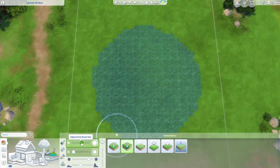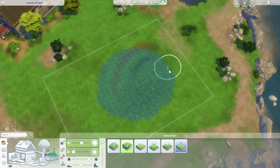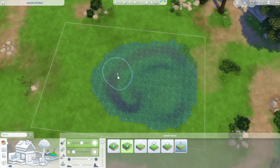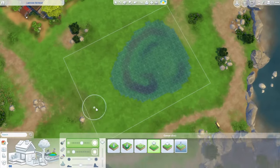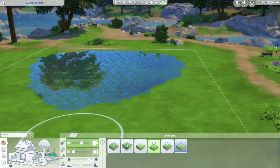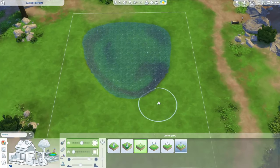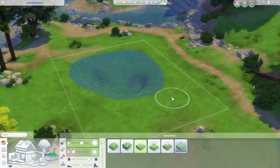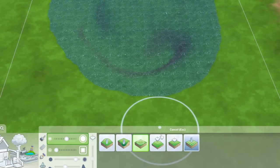Right now it's just a circle and I'd like it to have a little bit more shape. I'll make it wider toward the back of the lot and a little bit more narrow over here. I'm going to bring in my flattened terrain tool and push it back. My water might also be too high, so let me lower it one click — there we go, that's better.